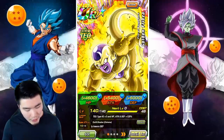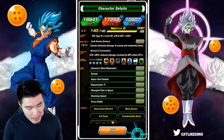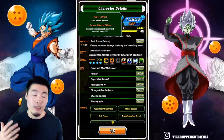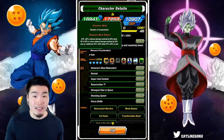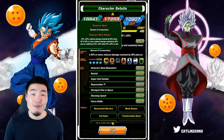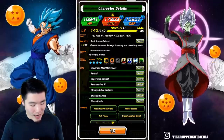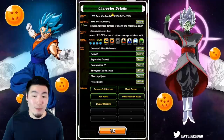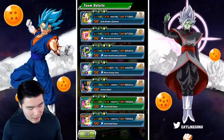Starting with his stats, he has some very respectable stats: 17,253 attack, 10,907 defense, and 16,941 HP. His leader skill is TEQ types, Ki +3, HP, attack, and defense +120%. His super attack causes immense damage and massively lowers the enemy's defense. His passive gives him attack +80% and reduces damage received by 80% when HP is 50% or more, and then reduces damage received by 50% plus an additional 50% attack when HP is 49% or less. His links are Universe's Most Malevolent, Revival, Super God Combat, Resurrection F, Strongest Clan in Space, Shocking Speed, and Fierce Battle. His categories are Resurrected Warriors, Movie Bosses, Full Power, Transformation Boost, and Wicked Bloodline. Overall, just a really, really good Extreme Z Awakening — but instead of talking about it, let's just show you guys how good he is.